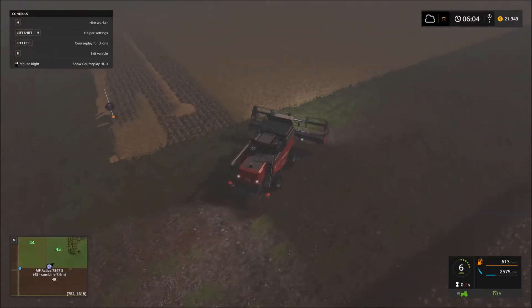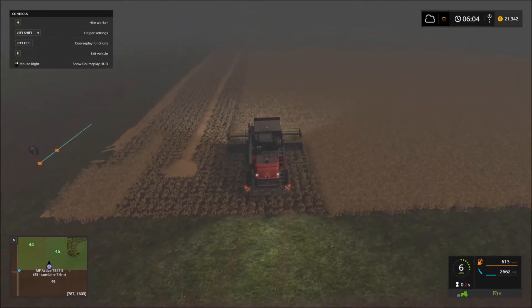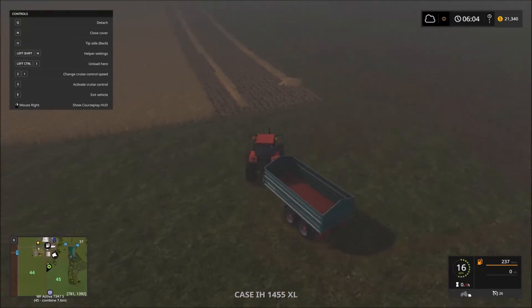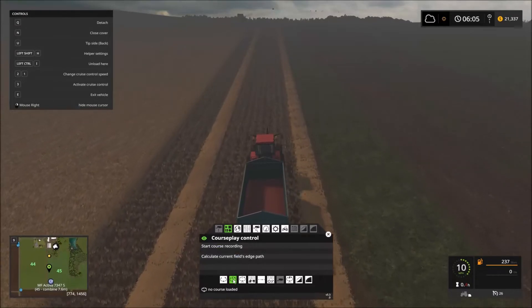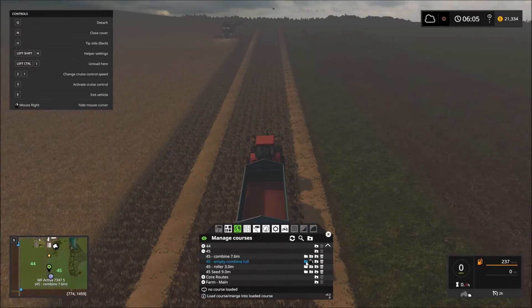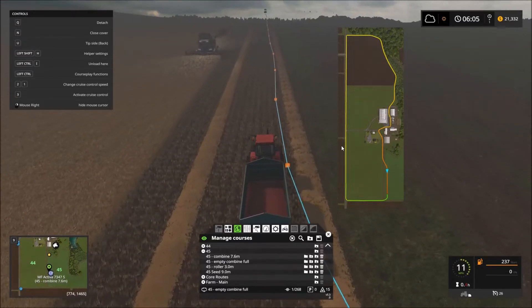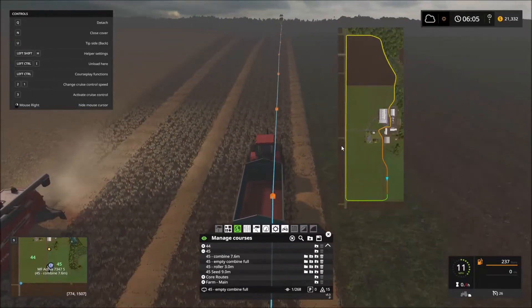Let's just make sure real quick that he gets back going where he needs to — yeah, that's perfect. Now we're going to head over and hop in our tractor that's carrying the tipper, and we're going to get this thing loaded up. I've already got a course mapped out for this guy. We are on field 45, empty combine full. He comes in just on the edge of the field here so that hopefully I can use the auto function for him to find the combine.